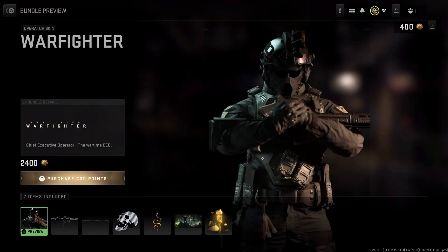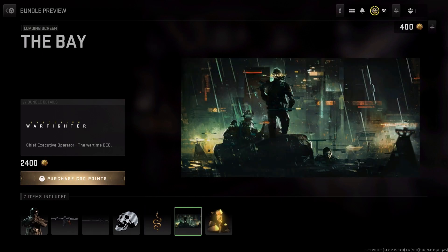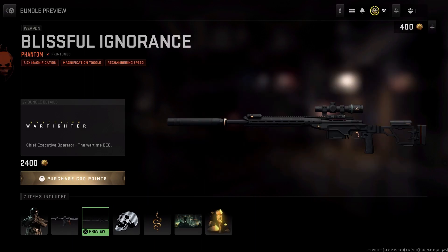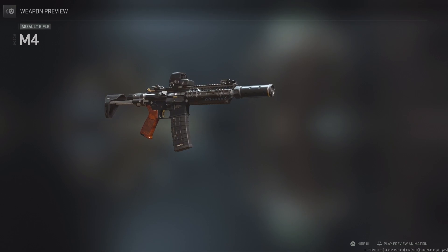All right, let's take a look at Warfighter. Here's one of the background items that you can add — I showed that in a previous video and figured the way to get them is by buying them. I think this one's pretty cool though. I like the gold and black look — it looks nice, especially with that wooden handle. That looks really nice. Let me preview that real quick. Yeah, it looks nice.